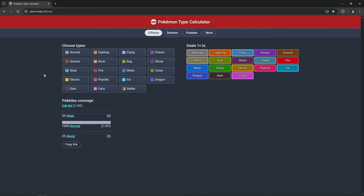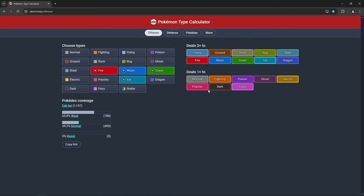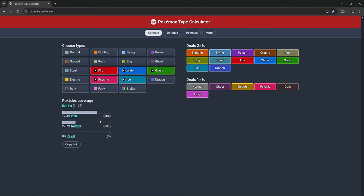The next resource is Pokemon.help - this is actually one I use the most. It's a site to help you with typing overall. If you're looking for type coverage - say you have a Water, Fire, and Grass type - this shows what you're going to cover offensively. So you need something for Dragon, for example. You can go Ice. If you want something to counter Poison, you can take Psychic. You also get a stat showing what percentage of the Pokédex is weak to your team.